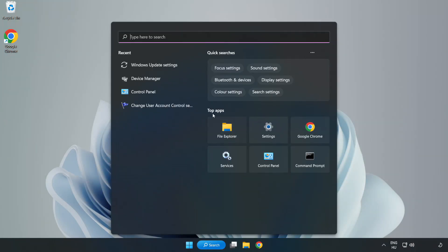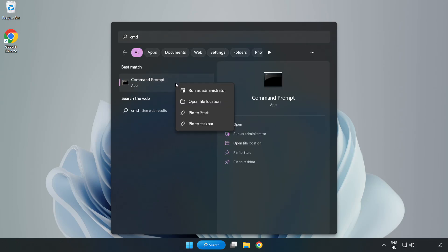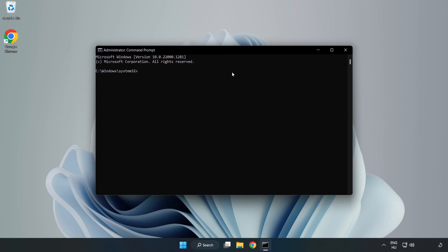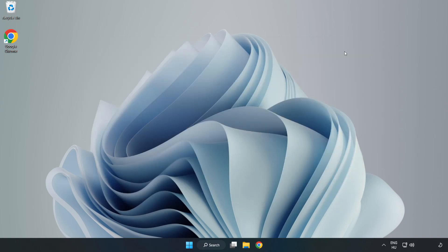Click the search bar and type CMD. Right-click Command Prompt and click Run as Administrator. Type sfc /scannow and wait for the scan to complete. After it finishes, close the window and restart your PC.